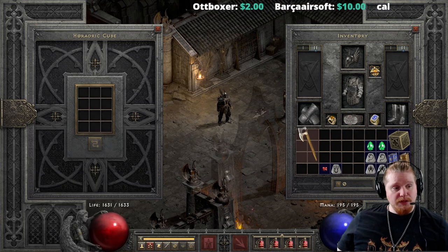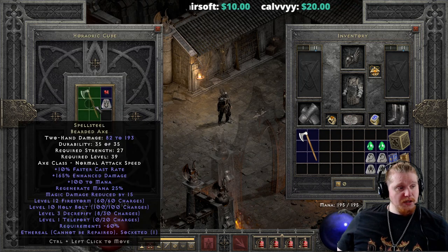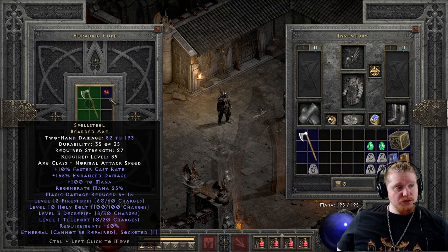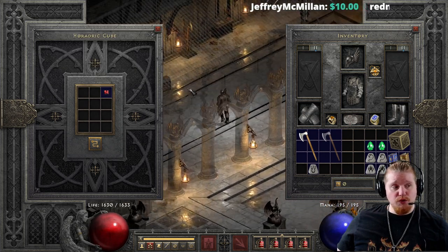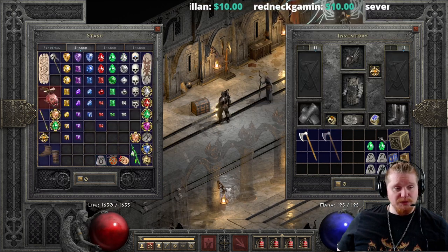If we take the same thing with the ethereal item — I've tried to repair the charges via the recipe before and it hasn't worked. We've got 0 teleport charges, 8 Decrepify, and as you can see it doesn't work with the ethereal item. Ethereal items cannot be repaired using the recipe. People love to point out in chat that you can repair ethereal items with the recipe, and I'm like, no, you can't. You can't repair the ethereal items. So let's give my poor solo self-found Necromancer back his runes.